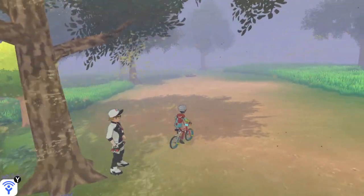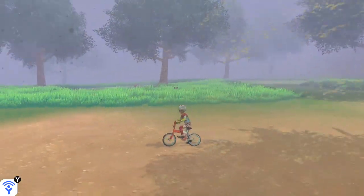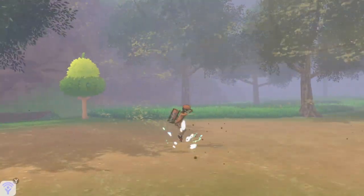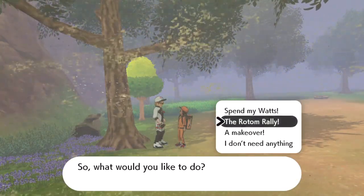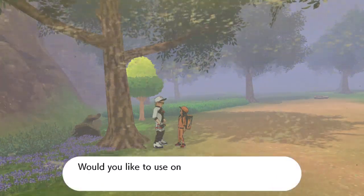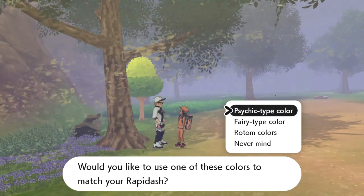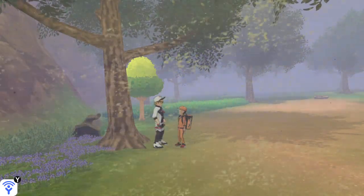They're gonna say 'makeover.' A makeover is to change the color of the outfit you're wearing while riding the Rotom bike. He's gonna say: 'You want to change the color of your outfit? Why not make it so the color matches your Rapidash?' I had Rapidash first in my party during the making of this video, that's why he's offering to match my color to Rapidash.